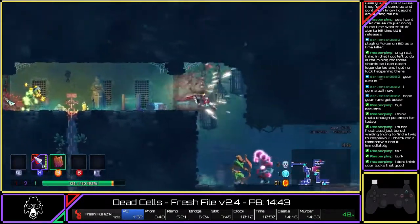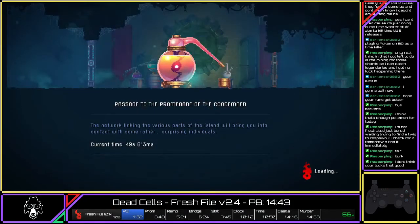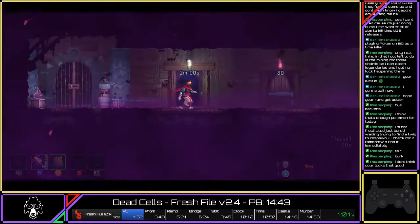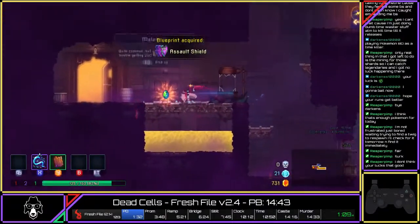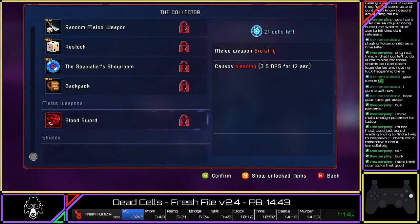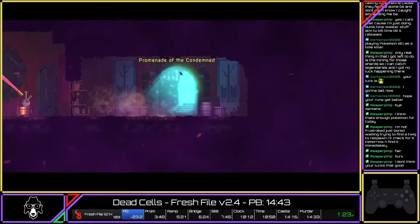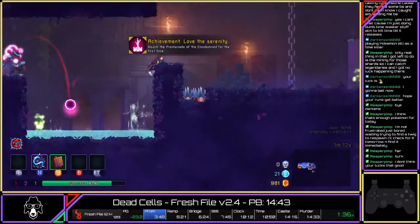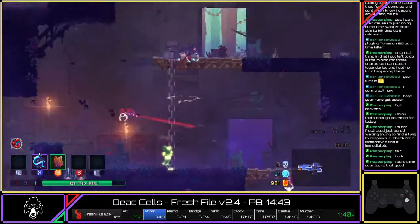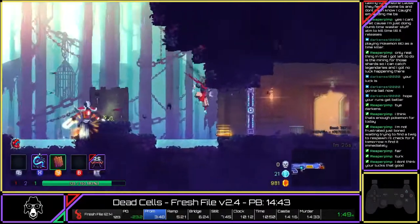I was watching Vord's zero-to-five BC speed runs, which are absolutely insane — I'll link to that as well. You start from a fresh file and go all the way through the end of five BC. Not something I'm able to do, but fun to watch. One thing Vord is doing is using Tactics instead of Brutality, which on a fresh file opens up stronger, more consistent options — either the whip or the Double Knocks bow, which is really strong. Wolf traps and slicers also scale with Tactics, so you've got some great skill options.